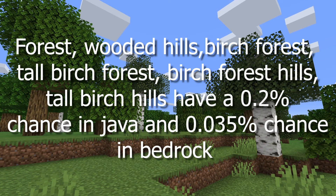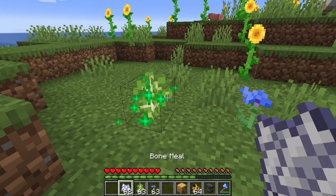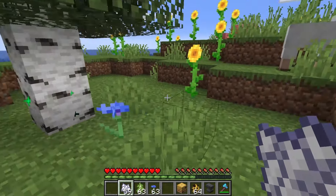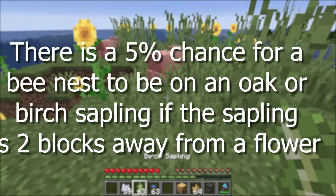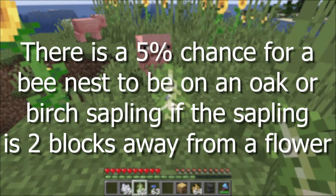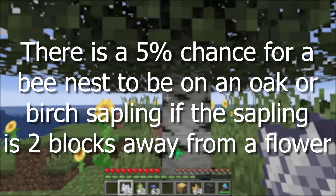The forest, wooded hills, birch forest, tall birch forest, birch forest hills, and tall birch hills have a 0.2% chance in Java and a 0.035% chance in Bedrock. Bees nests can also generate on trees when an oak or birch sapling is within two blocks of a flower. There is a 5% chance for a bees nest to appear with 1 to 3 bees in it, and this applies to any biome in any dimension.